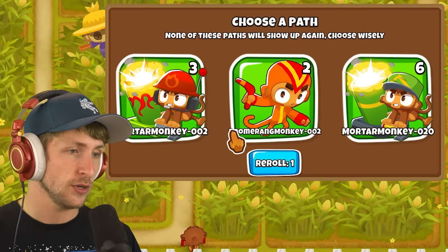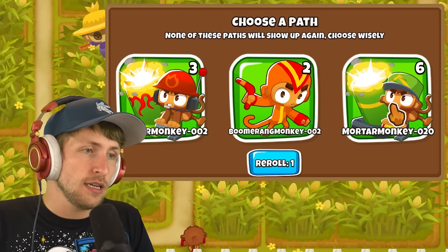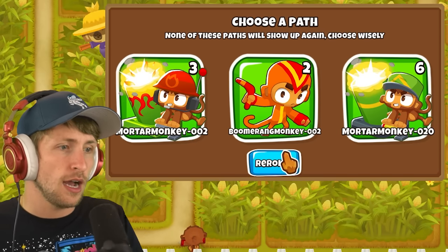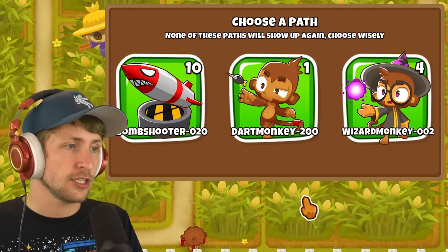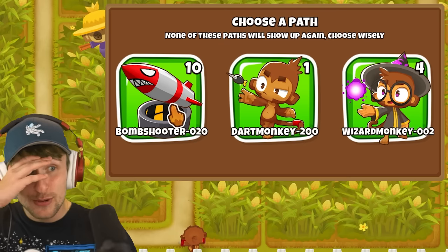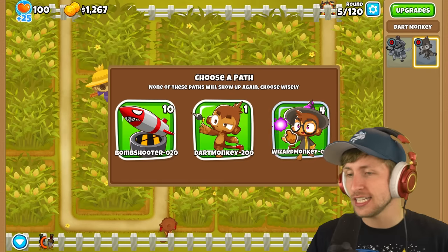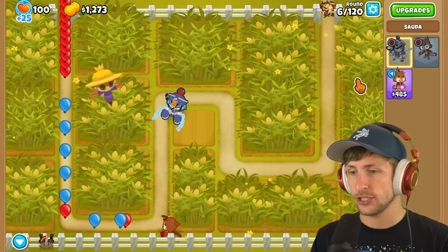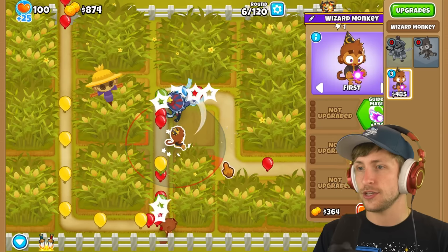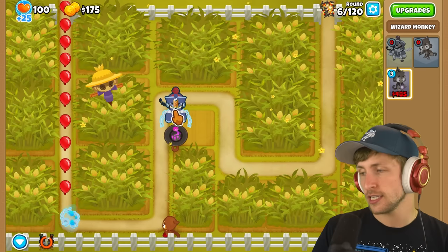I'm going to do my best, but it might just be too difficult. Okay, boomerang monkey... oh my gosh, these are all so bad. I guess I'll just get the mortar monkeys, but these guys can't hit camo. I don't even think mortar monkey can hit camo either. I'm going to reroll because I need camo detection. Wizards... four wizards. Oh my gosh, 10 bomb shooters. Holy cow. Normally I would love to get that, but unfortunately I still don't have camo detection, so unfortunately we are going to have to get that.